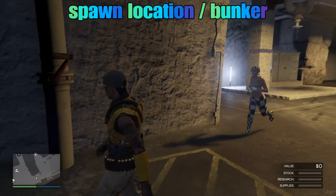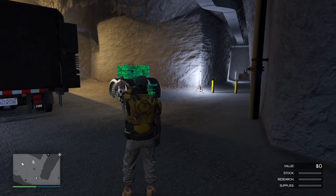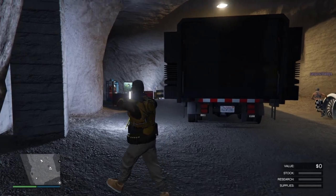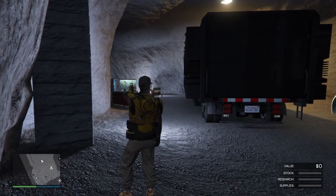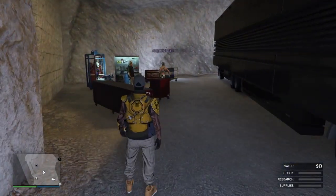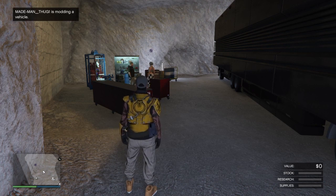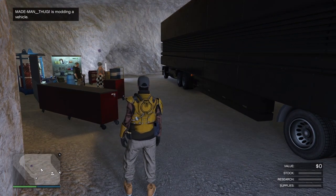If you notice on my mini-map, my friend is already here — it threw him right into this bunker. That's the AA trailer he will be receiving. All he wants to do now — this is the person receiving the AA trailer — is come in and go straight over to the mechanic and start modifying this vehicle. It says I'm modifying a vehicle; clearly this is not my vehicle or my bunker, but that's perfect.